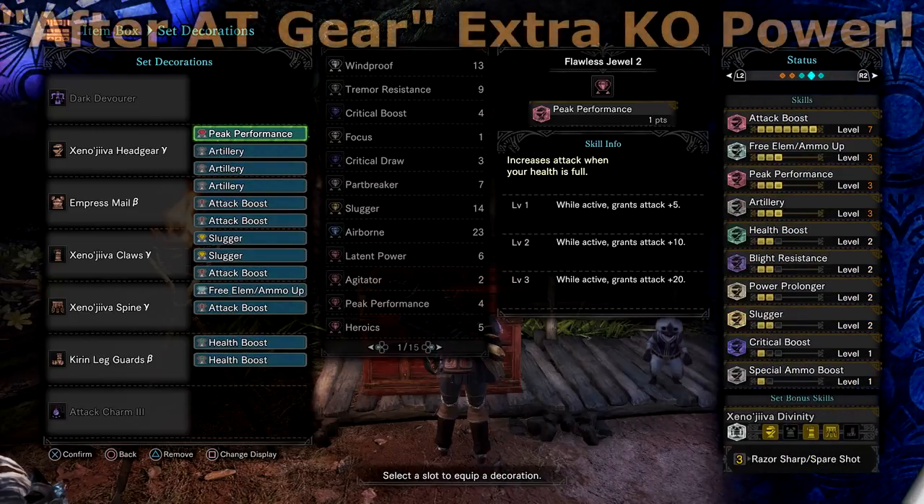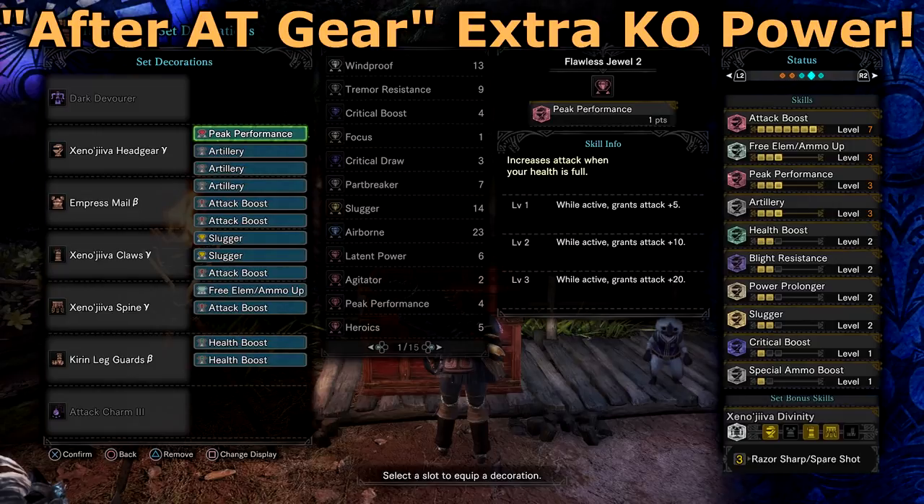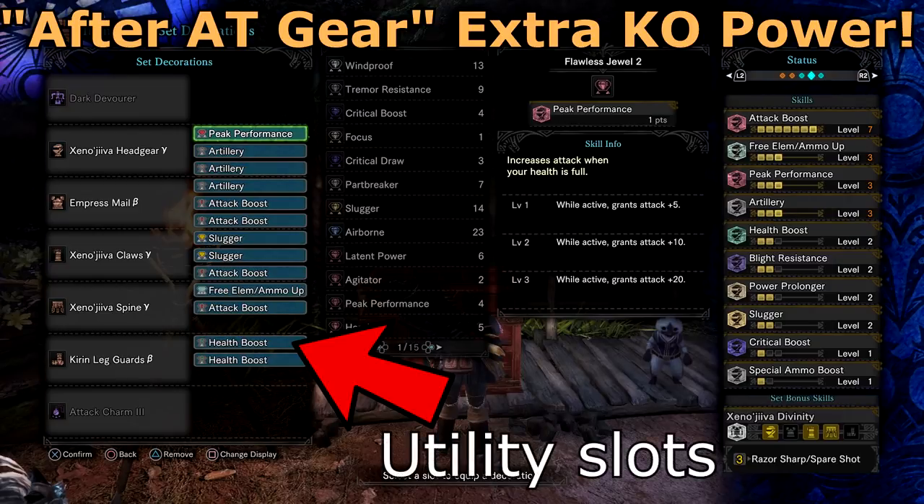Let's have a look at my updated builds. There is more flexibility in the build for sure, and I managed to switch in some nice quality of life adjustments while not sacrificing on the main damage skills. I've got two extra utility slots which add flexibility. Health is nice for more survivability when monsters are hitting through the Rock Steady Mantle — it's a nice safety net, especially for tougher monsters.